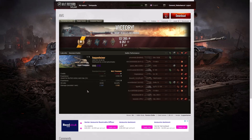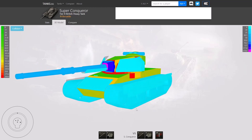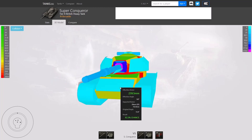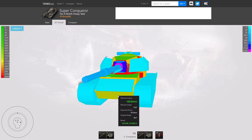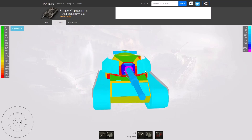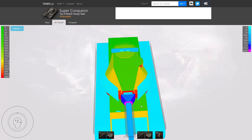Let's look at the armor for the Super Conqueror. It has lots of spaced armor — a plate over the front upper plate, which is 20mm of extra armor on top of the 152.4mm upper plate. The lower plate is fairly weak at 101.6mm, which comes out to about 170mm effective. The shields around the turret are 20mm of spaced armor, and they also stop HEAT rounds from hitting the turret.